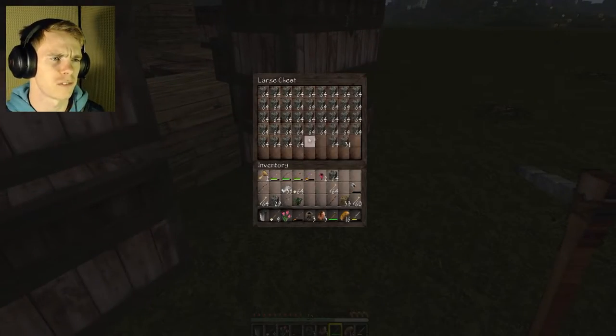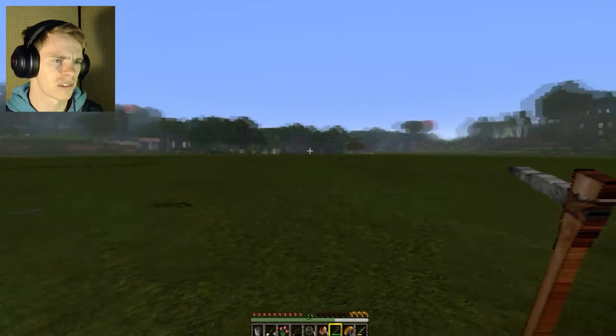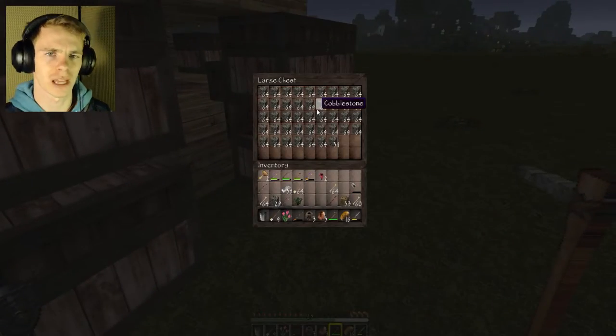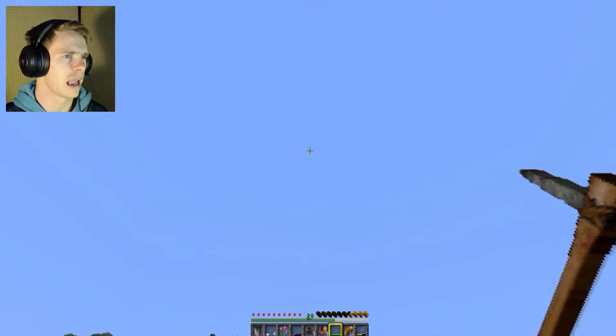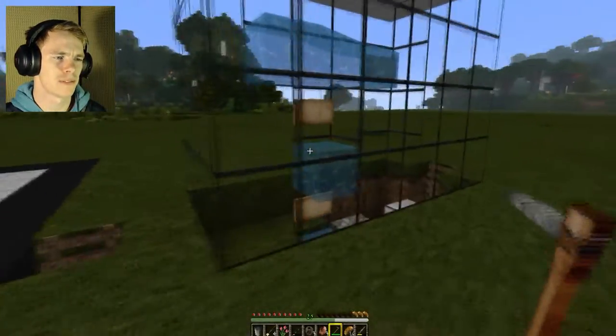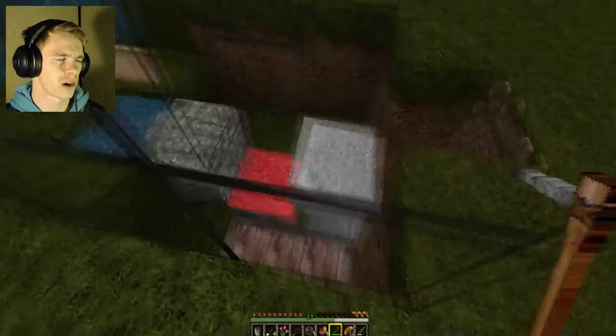So what I'm going to be doing is I'm going to be building, first, a cobblestone generator. Although I did cut a lot of rock back — mainly in this area because everything else was dirt — I still have the issue of probably not having enough cobblestone. And I'm going to be making it out of half slabs and maybe wool or something like that, but a lot of things need to be figured out over time.